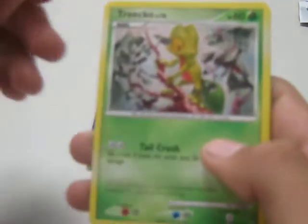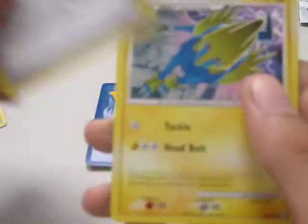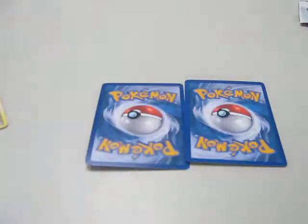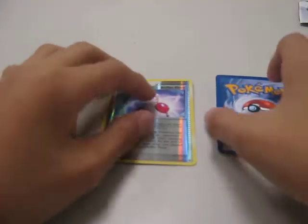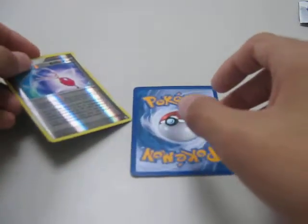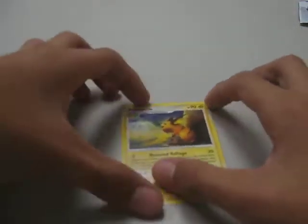Charmander, Trico, Helix Fossil, Ammonite, Bronzor, Energy Restore, Trainer Card, Manectric, and Haunter. For the Reverse, a Pokemon Tool which is an Uncommon. And for the Rare, it's Raichu.